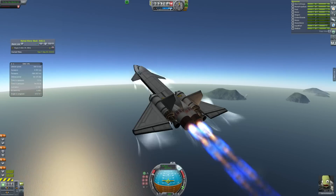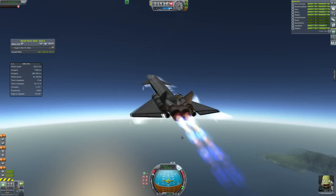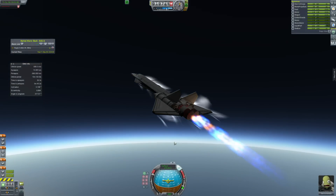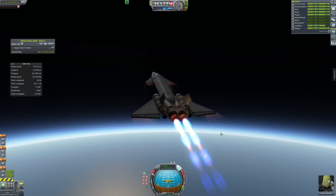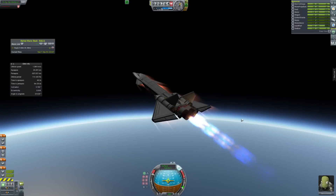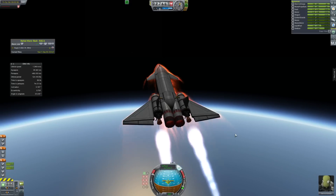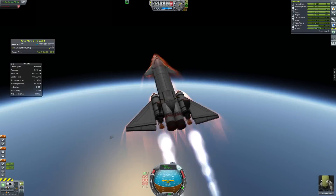We go into four times time acceleration to see the entire launch. Just pushing up and trying to get as much speed as possible, because these engines get more thrust the more speed you have. You want to gain speed in the lower atmosphere so you can get enough speed higher up to reach orbit. Then we fire up the liquid fuel oxidizer engines, shut down the ramjets using an action group, and power on into orbit.